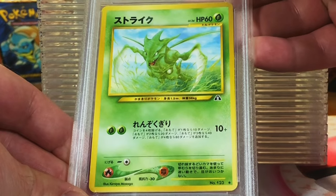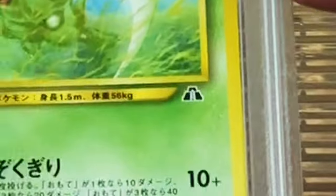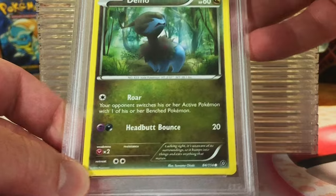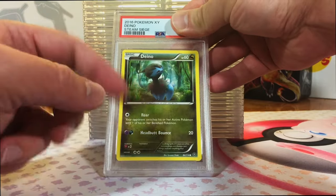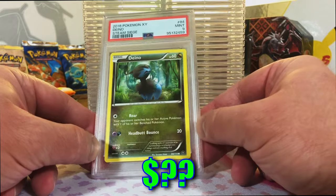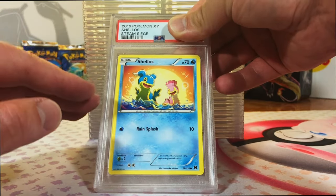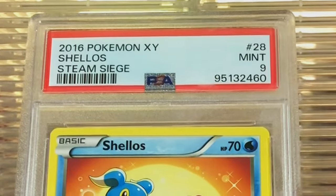Without further ado, Scyther Common from Japanese Neo 2 - Japanese Neo Discovery. I think an eight... Mint 9, nice. We'll start off with a Mint 9. Dino Common from Steam Siege - X and Y. This is gonna be a nine. Mint 9, cool, we'll take it. Shellos Common from Steam Siege. There are tons of hits in here. And this is another nine. Mint 9, all right.